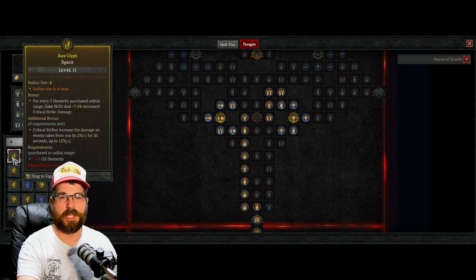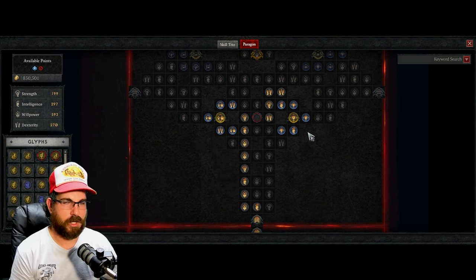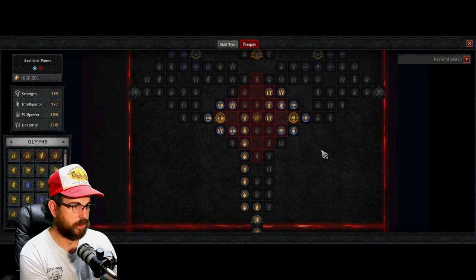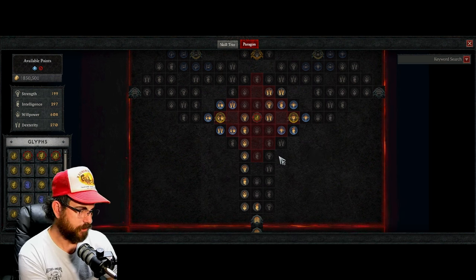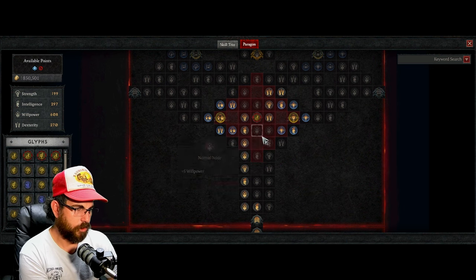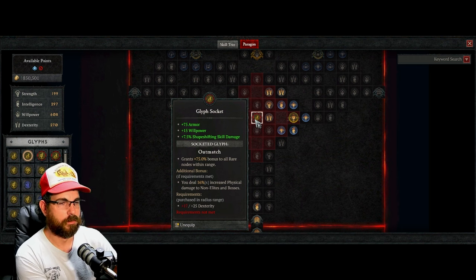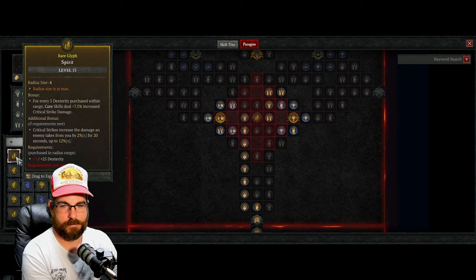Let's say you want a glyph that gives critical strike damage and makes enemies take more damage. You need dexterity. With a non-level-15 radius, count the dexterity nodes in range: intelligence, willpower, one dexterity... that gives you 17 total. You need 25, so you don't have enough with a non-level-15 glyph to even unlock the additional bonus.